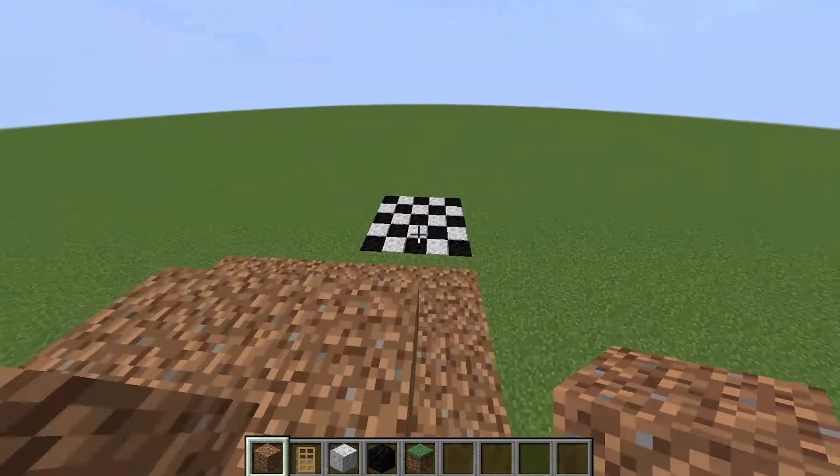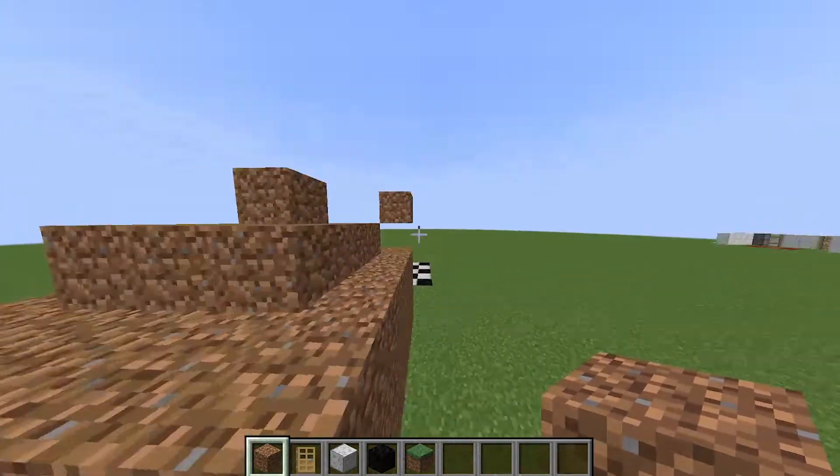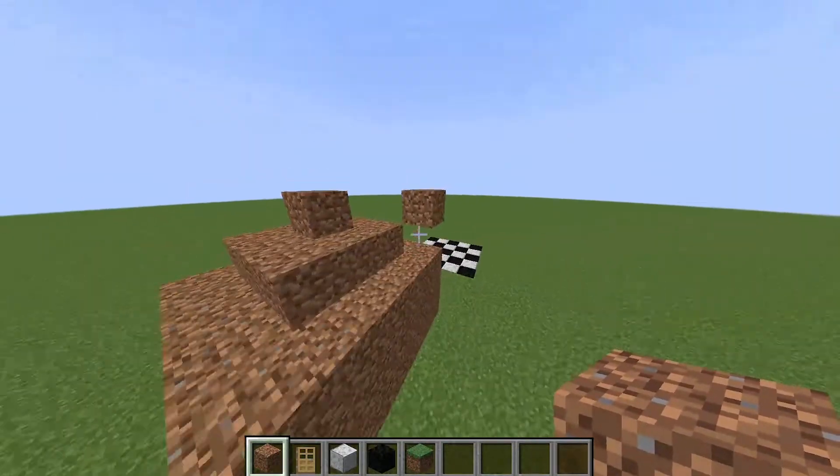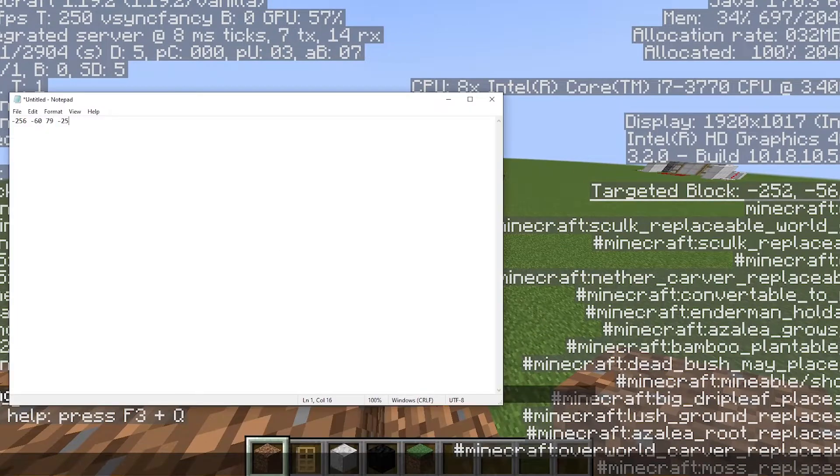Then you want to go to the top point. So imagine we're making a bit of a selection here. If you get that and that, the whole dirt house is in it.